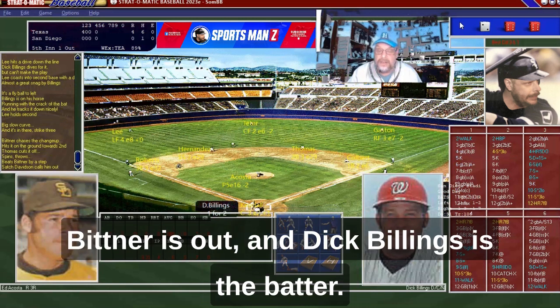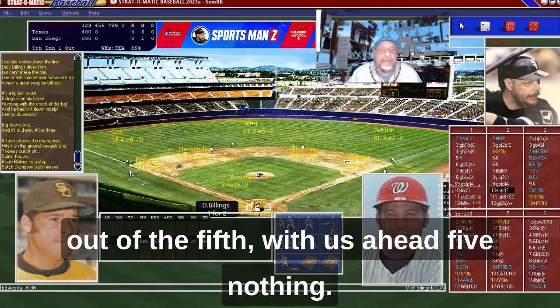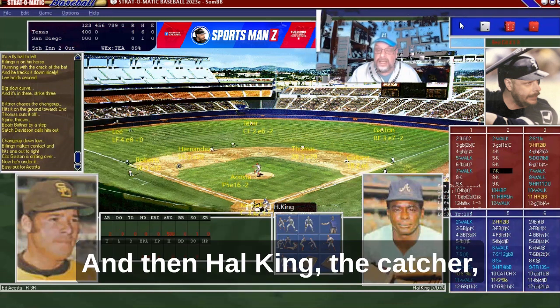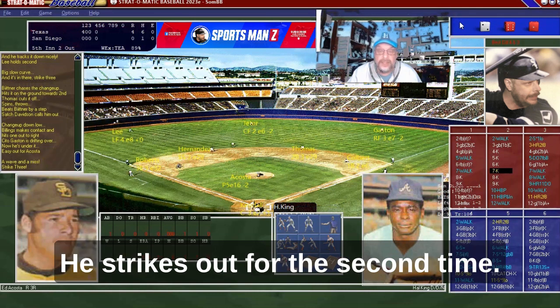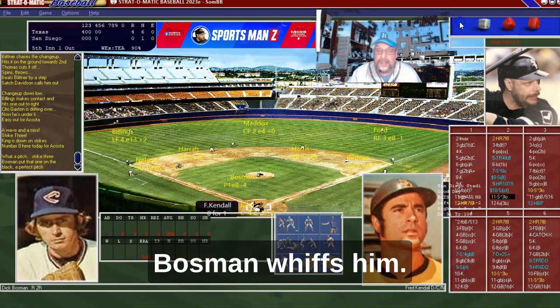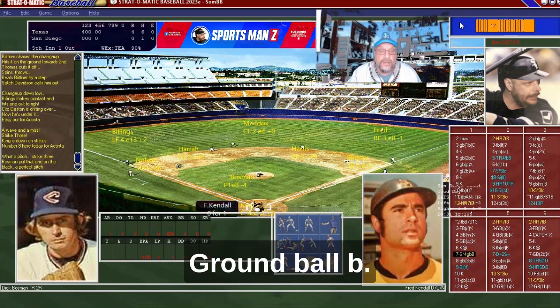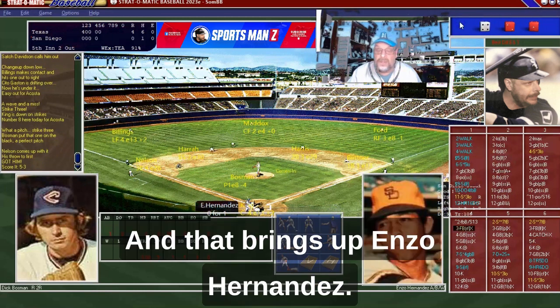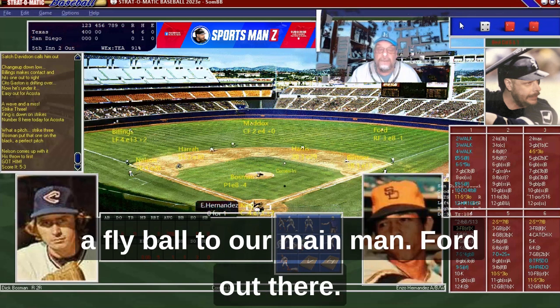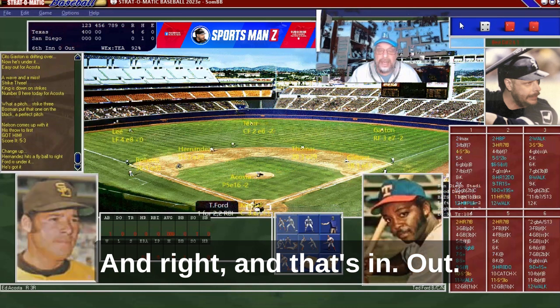Bittner is out. Dick Billings flies out for the second out of the fifth, with us ahead five-nothing. Hal King strikes out for the second time. Johnny Jeter bats against Bosman and strikes out — Bosman whiffs him. Fred Kendall grounds out, ground ball B. Enzo Hernandez hits a fly ball to Ted Ford out in right — and that's an out, he makes the play.